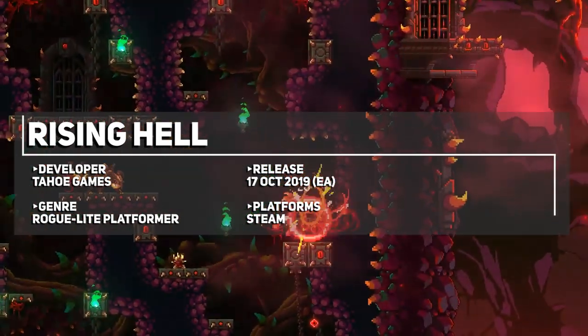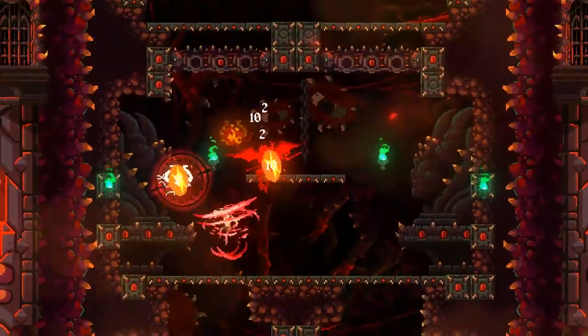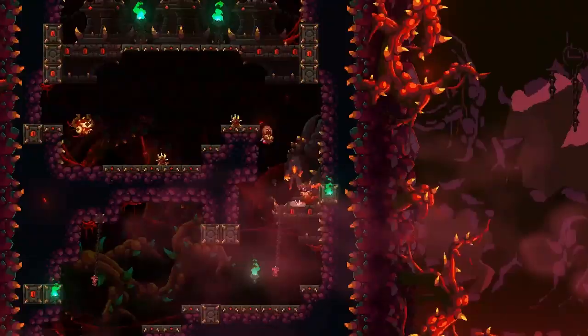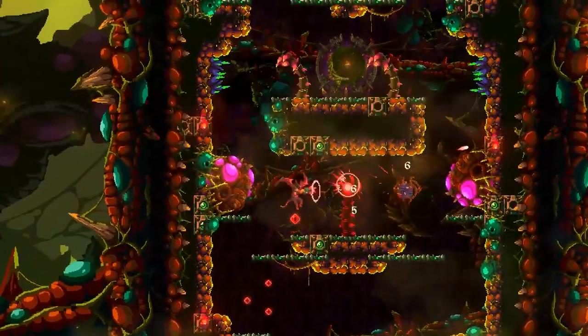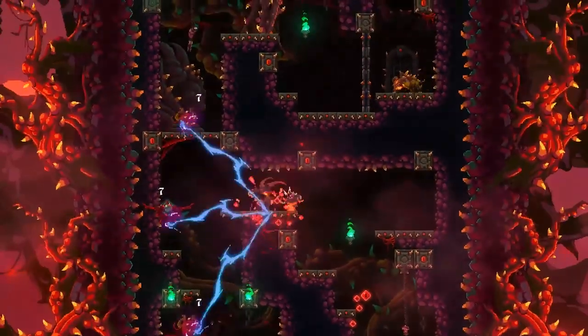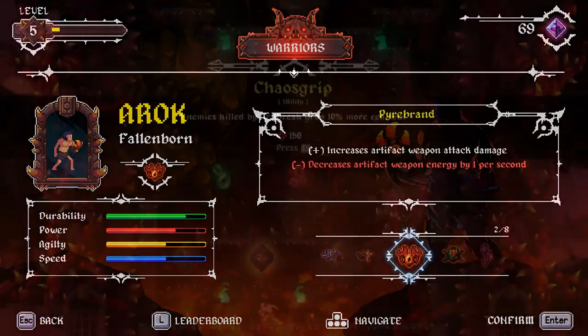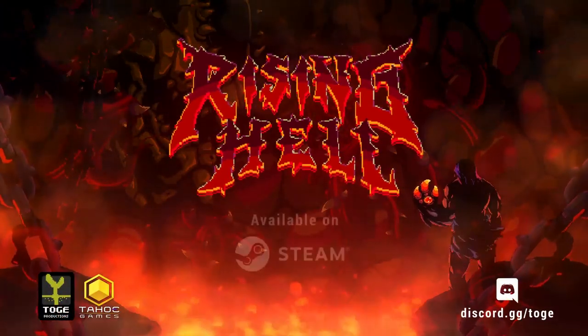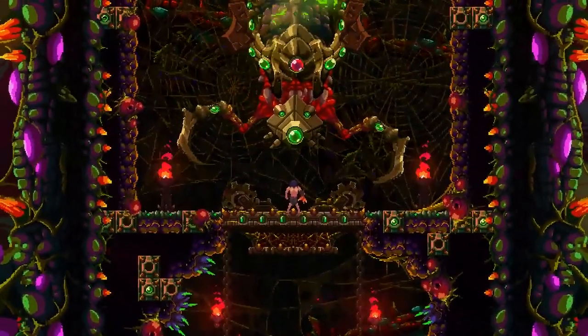As a fan of both pixel art and roguelites, Rising Hell checked many of my boxes, and I'm happy to report that it feels pretty good to play with a gimmick of its own. You are constantly ascending through the levels — hence the rising part of the title — as you explore various procedurally generated levels and take on the forces of hell. A one-hit kill execution move is done if you approach enemies from directly below or above them, leading to some impressive combo chains, with meta progression giving you currency for unlocking weapons and characters from run to run. The gothic metal soundtrack is very apt and awesome, as is the pixel art, and more of everything is to be added through the 6 to 9 months of early access.